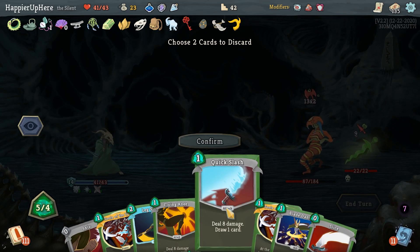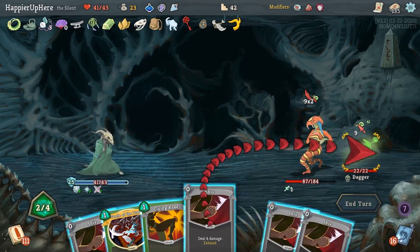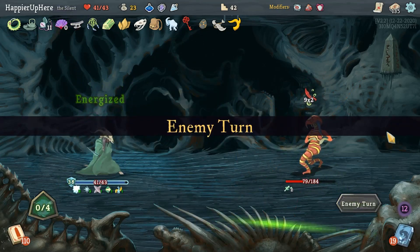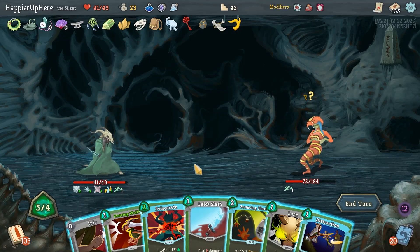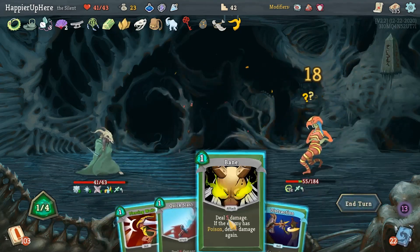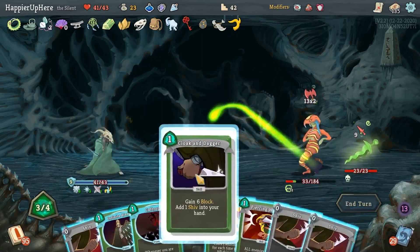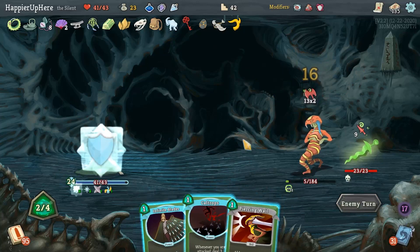Quite a bit of incoming - Prepared first, get rid of Quick Slash and one Tools of the Trade, then Leg Sweep, Blade Dance, kill the backliner, Shiv, Shiv, Shiv, another Shiv, and Slice. Fully defended. Play everything - probably don't need the Backflip. Summoning again - get rid of Nightmare since I'm not really using it. Bouncing Flask, Eviscerate, Shiv, Bane. Get rid of Infinite Blades, Escape Plan, Cloak and Dagger. I only need 10 extra damage - I can kill.